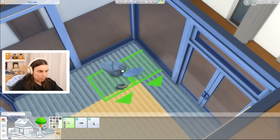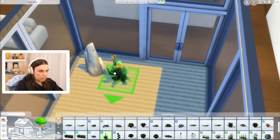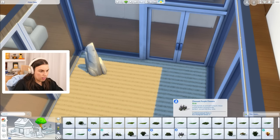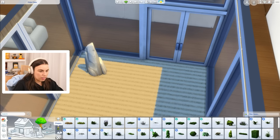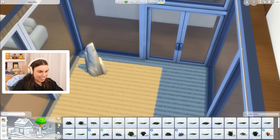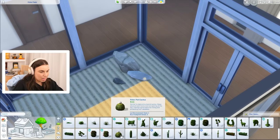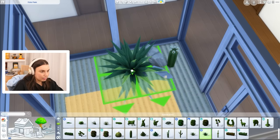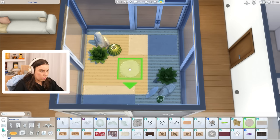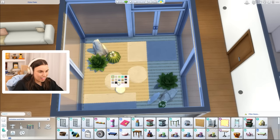We've got some beautiful Snowy Escape rock formations to use out here. Maybe some cacti that grow in the sand — more of a desert influence, but it works. A desert zen garden — that's nice! We can put a yoga/meditation stool out here and use some stepping stones from Get Together. I actually have one of those meditation stools right behind me in real life!